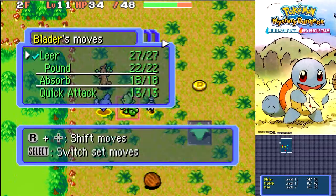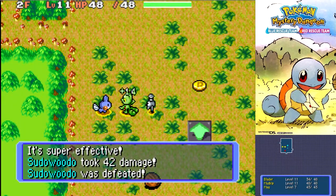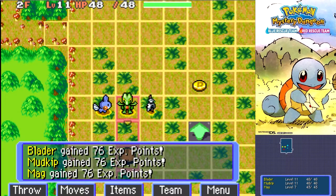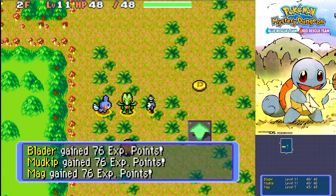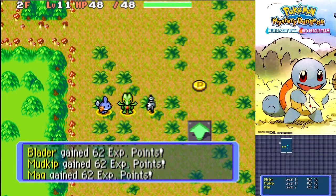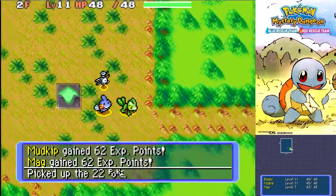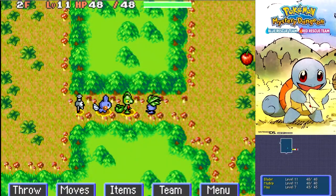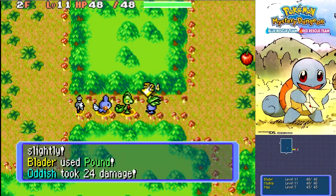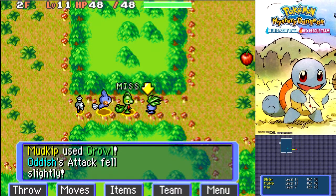Ooh, a Sudowoodo. That'd be perfect for me to use as well. They usually stand still because they act like a tree — Sudowoodo, as it were. But it's not spelled with an S. Mudkip, I'd prefer it if you could conserve our water gun, in case tougher enemies come along. Now these guys, because they've got Absorb, I don't want them absorbing my health back from me.